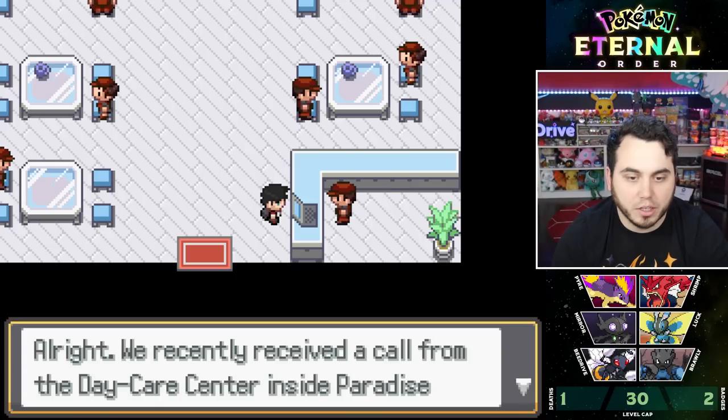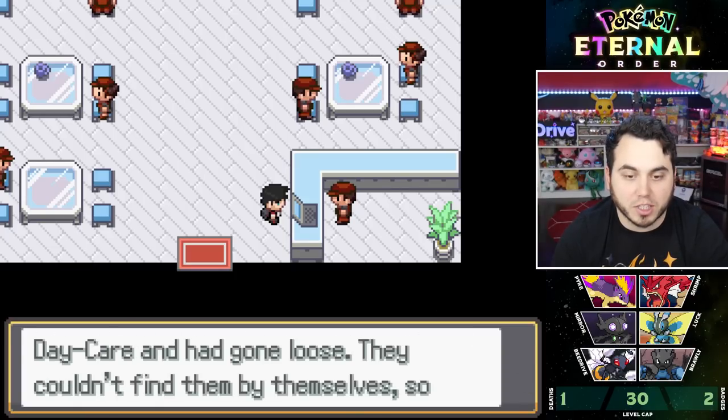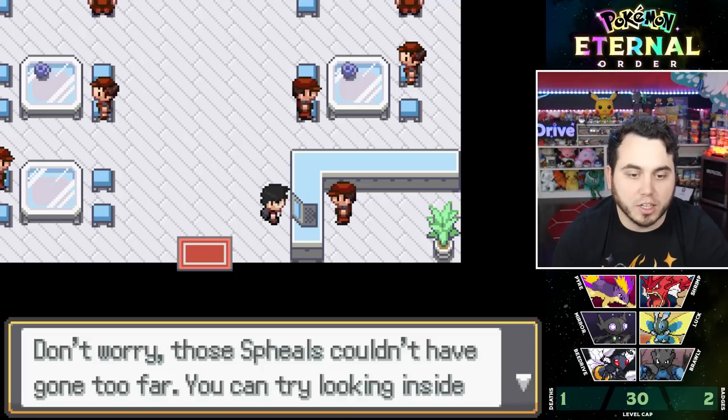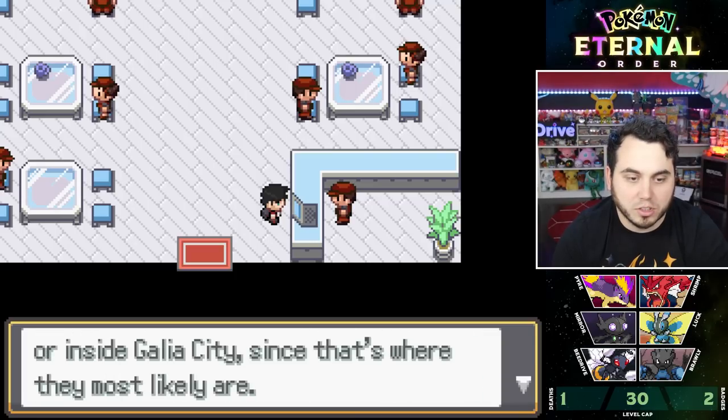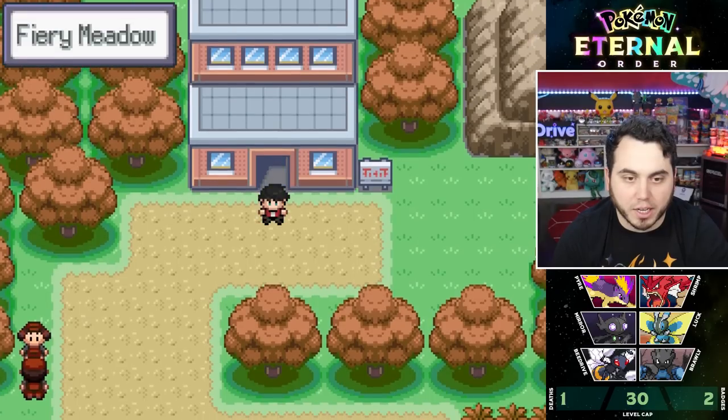There's another mission: five Sphilz escaped from the Daycare Center in Paradise Valley and I need to find them. I haven't made it to the Daycare yet, but I can go get my bike and head that way.